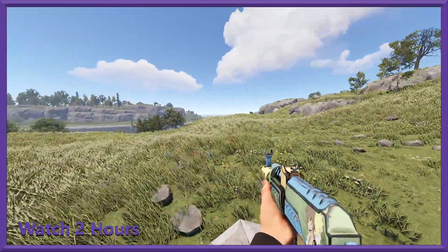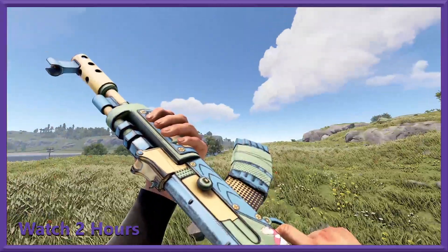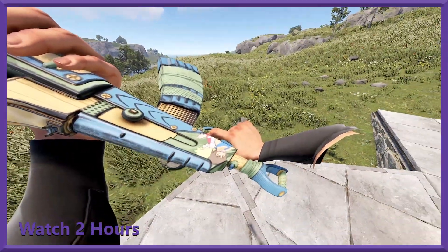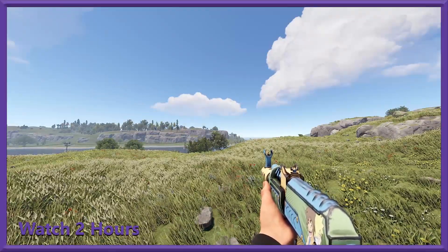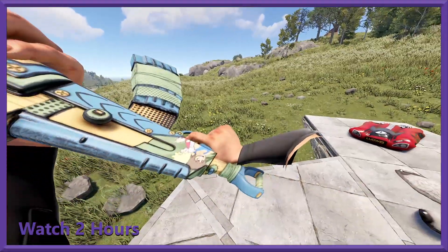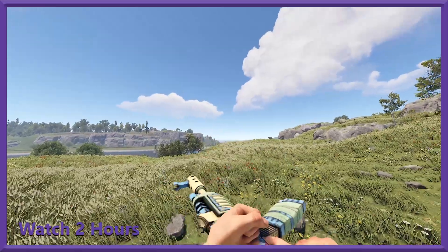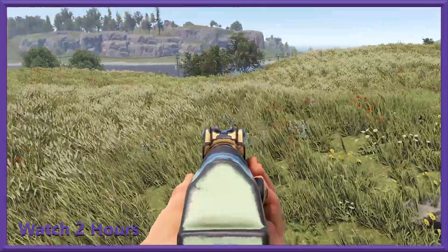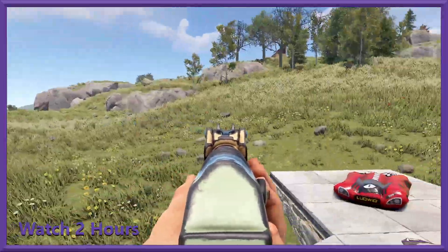Next up we've got another AK, and this one has a very comic book look to it. You can see it has cell shading to give that comic vibe, and a little piece of art at the end. This is Sonii's AK-47 — I believe that art is from one of Sonii's other projects. Aiming down the sights, you've got faded metal with a bit of paint and a yellow tip to help you focus in.